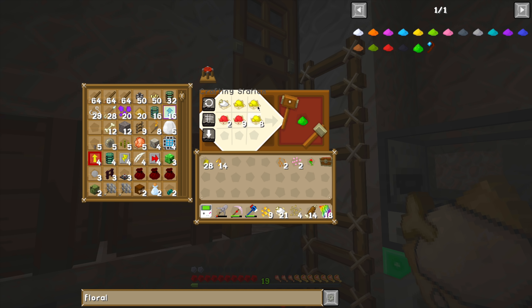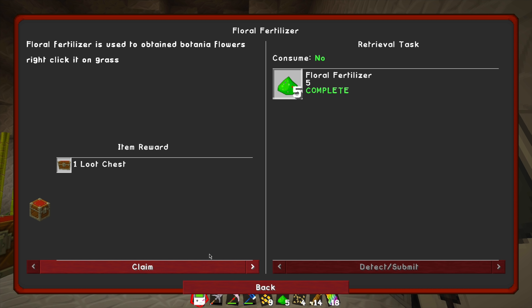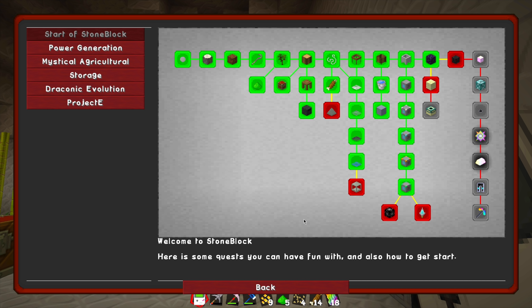Okay, so moving on from that, I think we can just do this and then balance. There we go — we'll get our five floral fertilizers. Claim. What's next on the agenda?